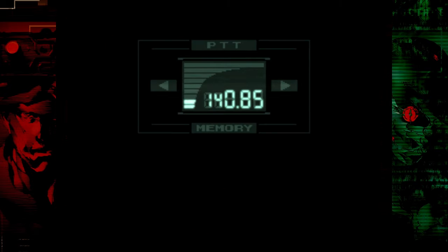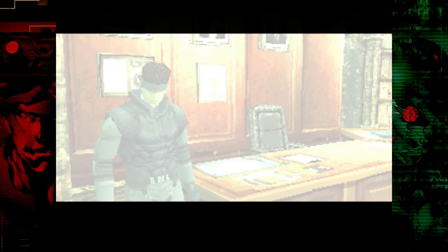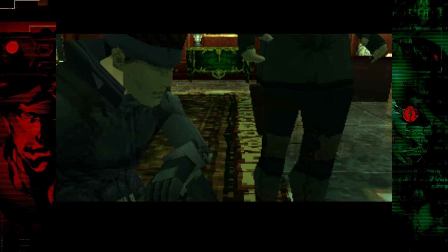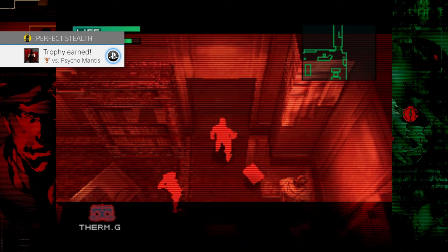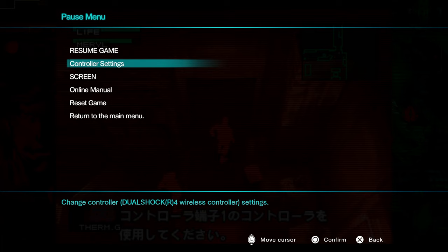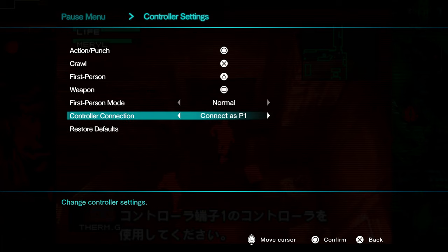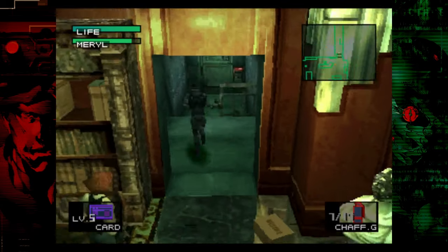You should get a trophy here for taking him out. Skip this codec call after the fight and head into the next section. Go into the menu we went into before, change your connection back to Player 1, then exit the menu. Now unequip your thermal goggles, put your key card back on, and equip any weapon you want to run a little faster. There's some ammo hidden here you can pick up for later.